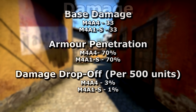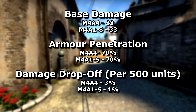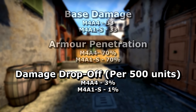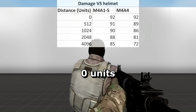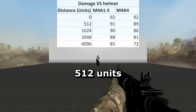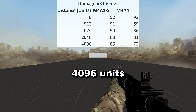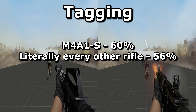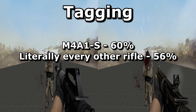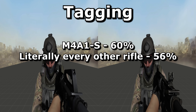Onto damage now. They may have identical stats, but you'll always do more damage with the M4A1S because the damage drop-off is just 1% — same as the AWP, the lowest value in the game in fact. The M4A4 features 3%, meaning that the damage dealt will reduce by 3% with every 500 units the bullet travels. Here's a little diagram to show the difference this makes. While every other rifle tags for 56%, the M4A1S does 60% — in other words, it will slow enemies down more if shot. It doesn't make much of a difference, but it's there.